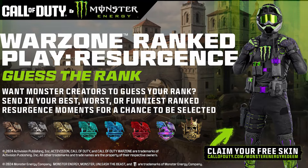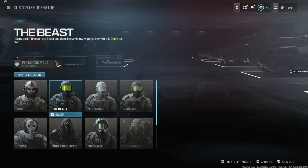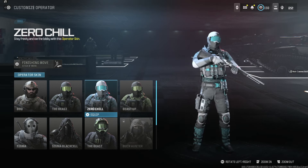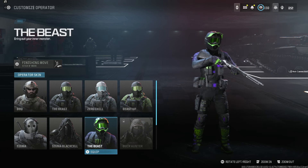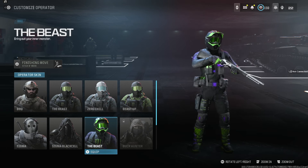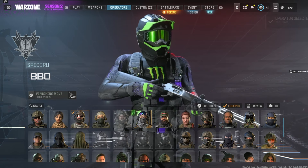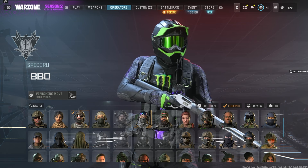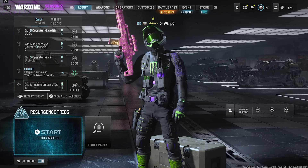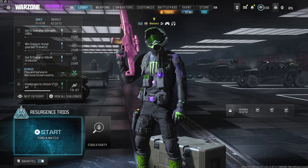For the skin itself, it's a BBQ Operator Skin — the same Operator we had the other previous Monster Energy Skins for. We have the Beast Operator Skin, which was pretty cool, the Zero Chill one, the Beast Up one which was newer, and of course the newest one right now. They say Clutch, but it just says Beast, so it's probably a typo. This is the new Operator Skin available for all players. It's a bit of a purple and black vibe with that green Monster logo. Pretty solid Operator.